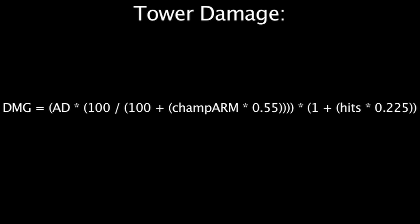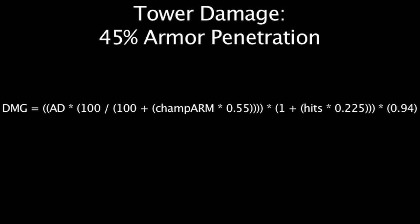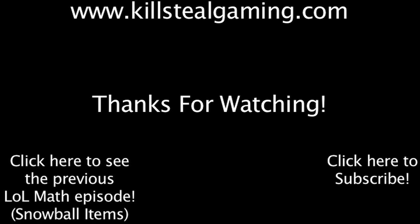And finally, since a tower is attacking a champion, this value is then reduced by 6%. While this equation may look a bit complicated, the general rules to remember are that 45% of your armor will be ignored by a turret shot, and each consecutive shot will deal an additional 22.5% damage, up to a maximum of 135%. This episode of LawMath was brought to you by KillSteelGaming.com.